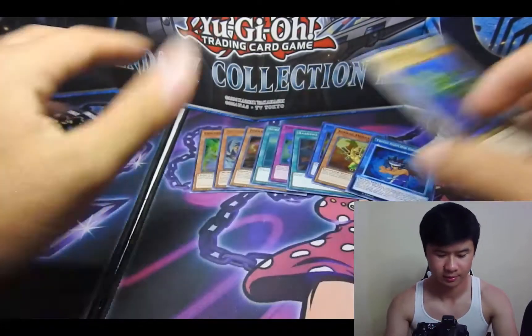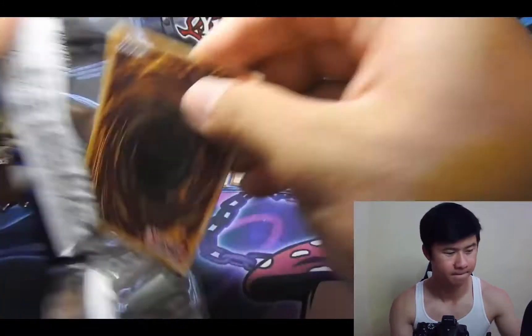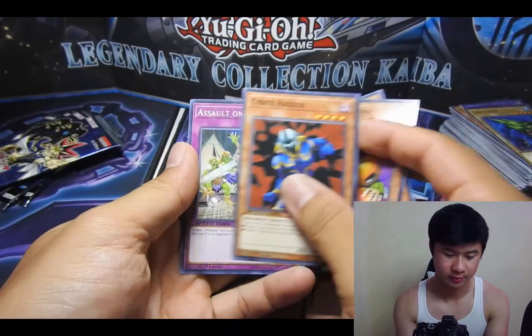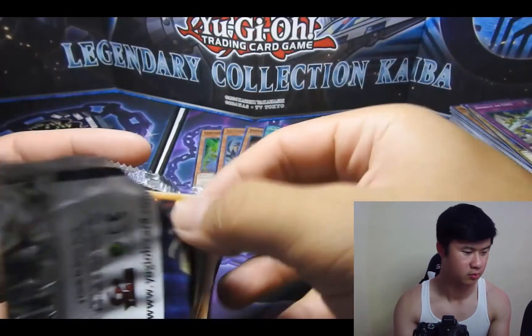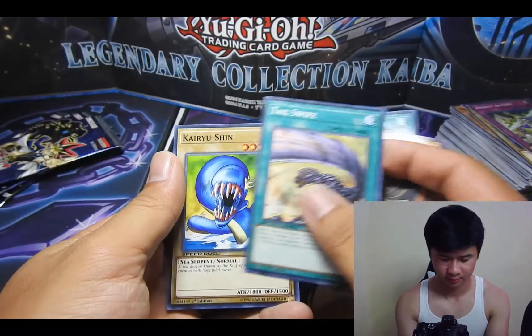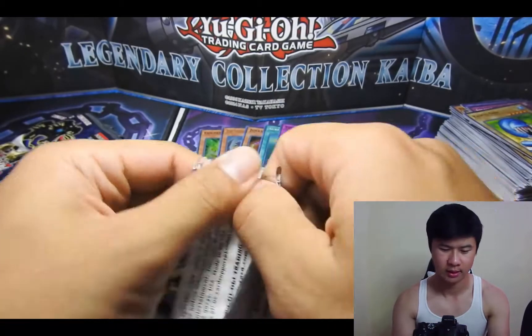We got a Mako skill card. Dang it, wish it was a Weevil skill card, but let's see what the Mako one gives us. Terror from the Deep — I actually got this skill card already from the Kaiba booster box. Dang it, oh well.